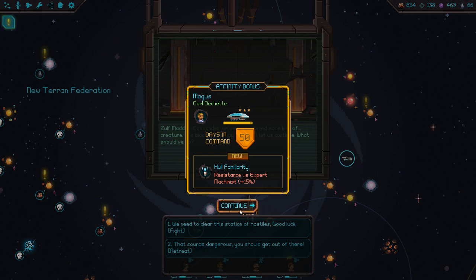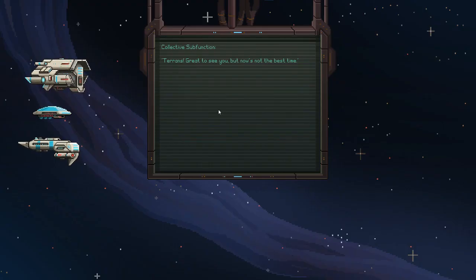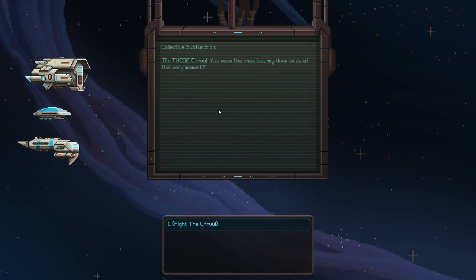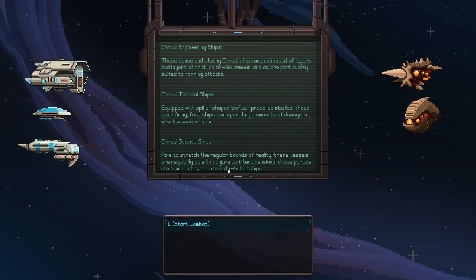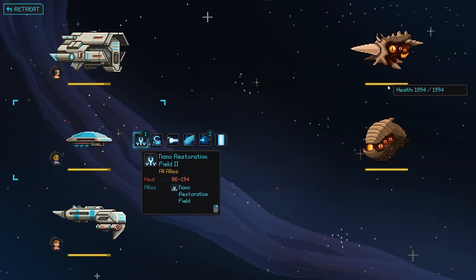Resistance versus expert machinist. Inquire about the cruel. Didn't notice any. Sure you have the right system. Oh, those cruel - you mean the ones bearing down on us right at this very moment. Okay, that's a scary looking impaler.